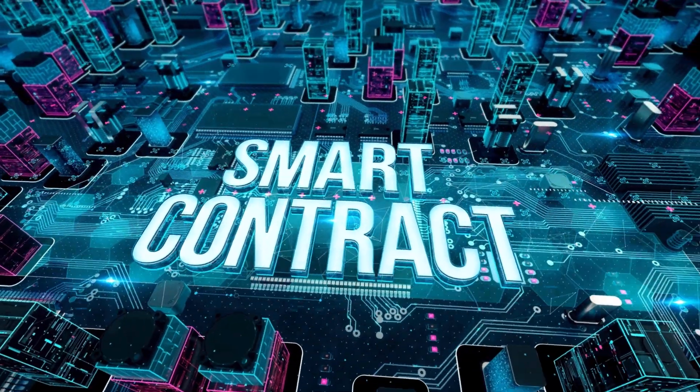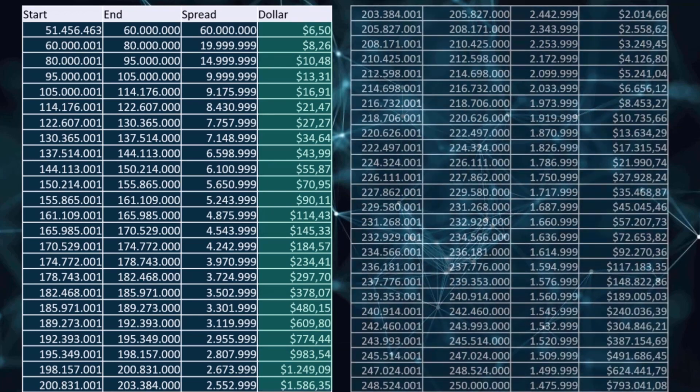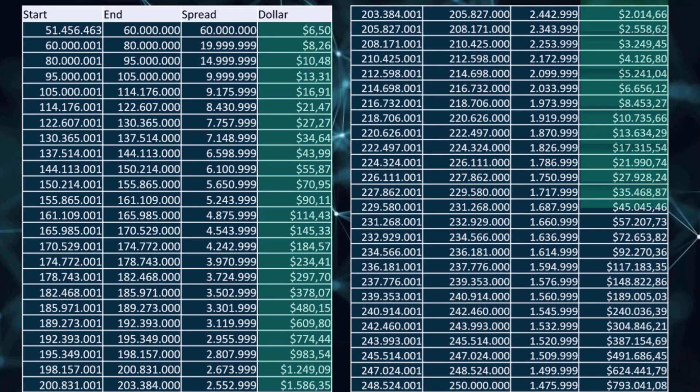A smart contract controls the Minebase token with an algorithm. The more tokens that are created, the more fees you have to accumulate in your wallet to create a token.